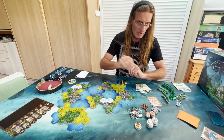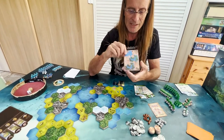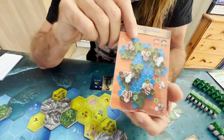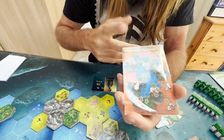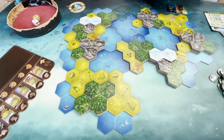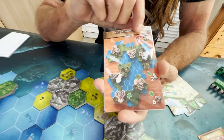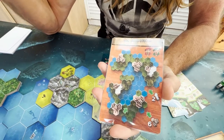Now the last thing — you draw a map card, which is an already-configured map setup. On one side it shows sea level, plain level, and forest level to reconstruct. On the other side you have the full map with mountains, glacier, and snow peaks. I already constructed the map to save time. The cards show the number of players — this is a map for two players, meaning me and one NPC. An NPC counts as one player.